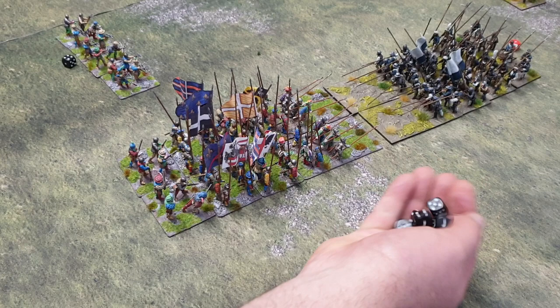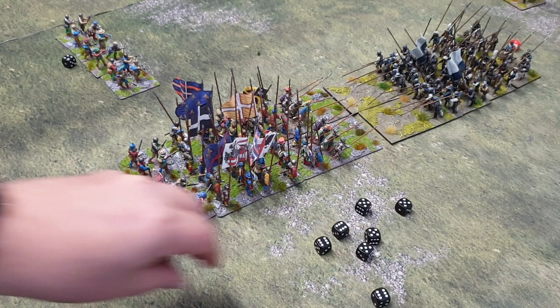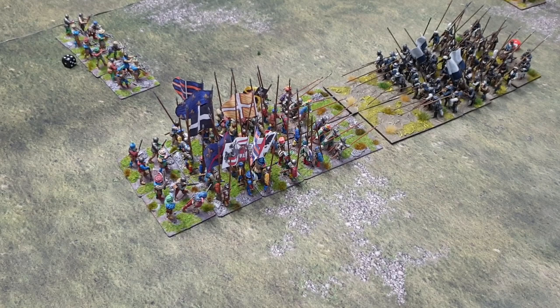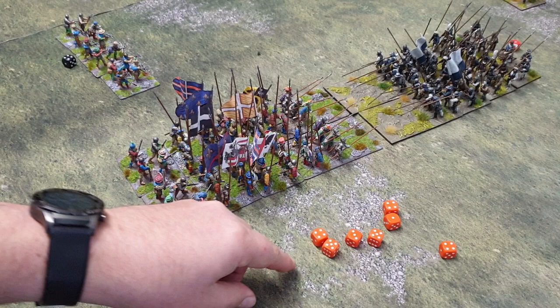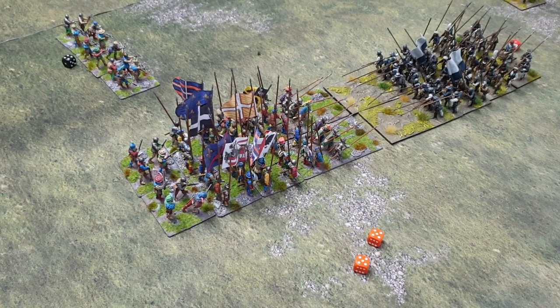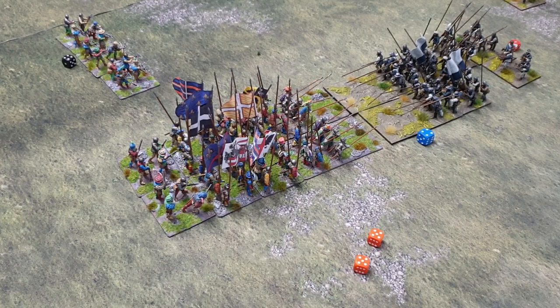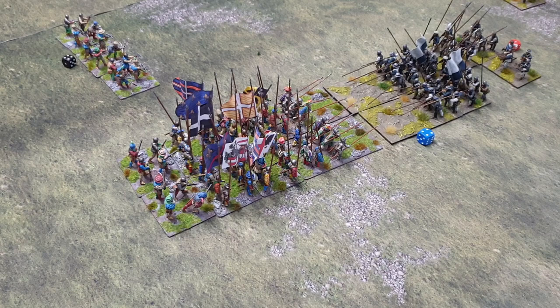Needing fives or sixes to score a hit - oh, that's rather good. We have got six hits, which is rather worrying for the Swiss. So the Swiss will get six dice to try and save those hits, plus one because they are an armoured unit. The Swiss managed to save two. So the Swiss have lost four casualties and a base. I've taken the casualties off and added a blue dice there with a four on to remind us how many casualties the Swiss have lost in this action. That's quite a hefty amount.